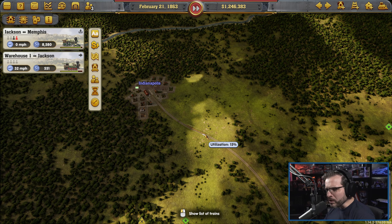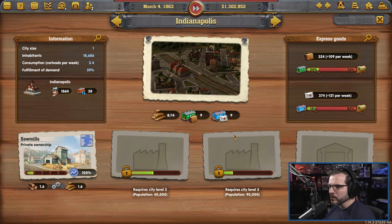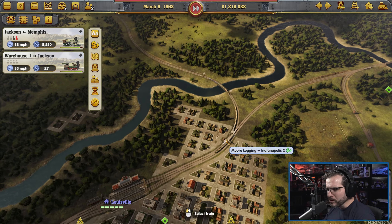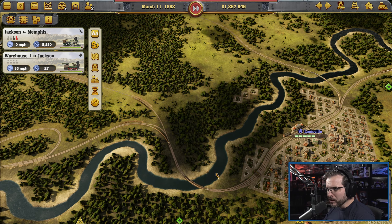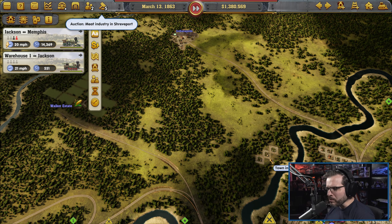That should help Indianapolis get a little bit more wood. And that should hopefully get it stuff for lumber. Truth be told, we want even more wood than that, but we just don't have a good way to get over there. I need to figure out a way to get a kind of a bypass here.